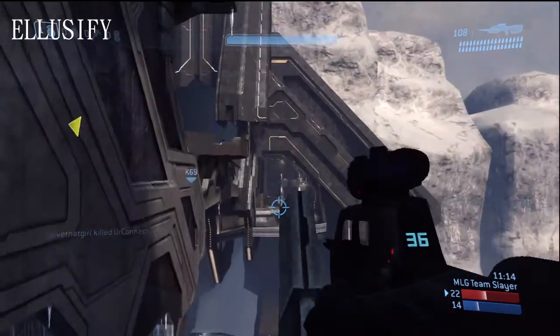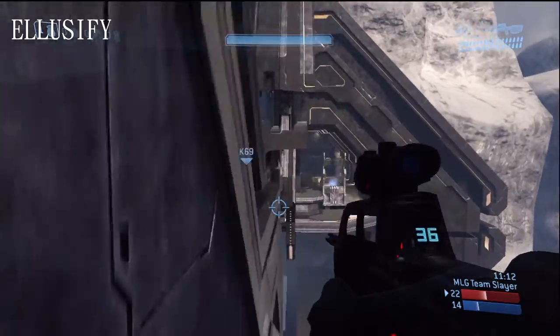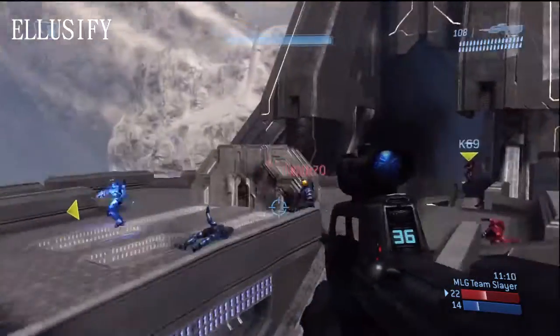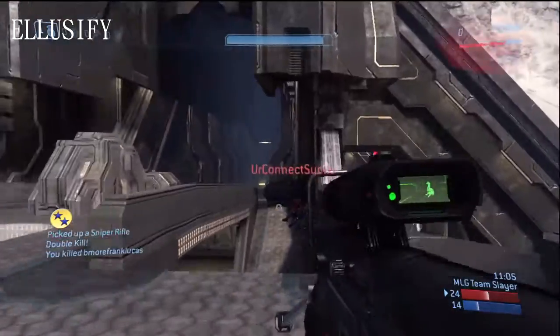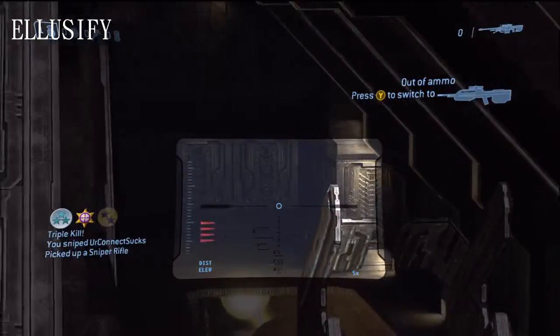Now it's time for the lucky number 7 play — we have Elucify, and I absolutely love this play. Using the man cannon top mid route, surprising two enemies, picking up two kills with the battle rifle, then picking up the sniper and using it to his advantage, getting the no scope for the triple kill.